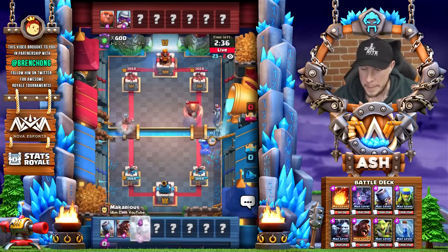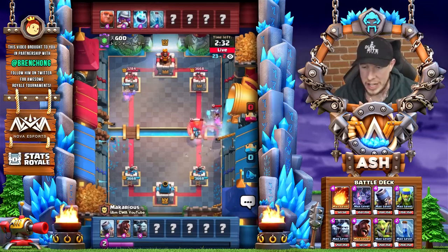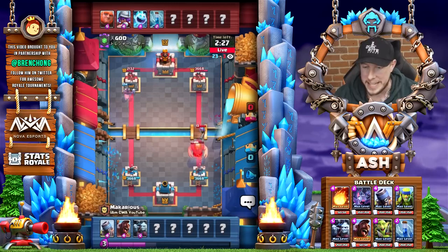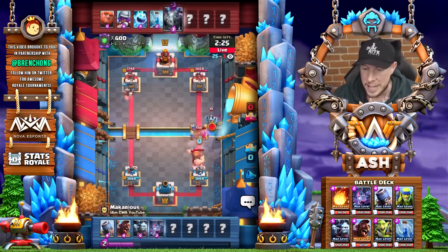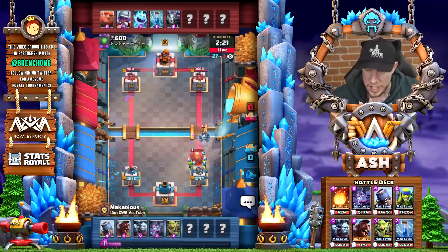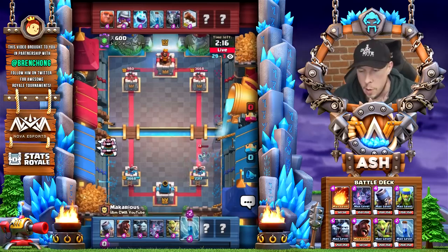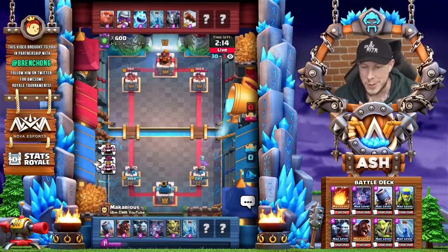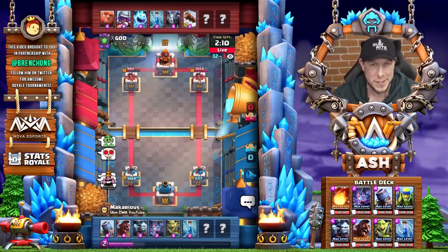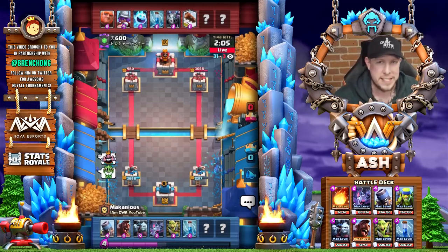It looks like he's playing a giant beatdown deck with musketeer as well, so obviously not giant three musketeers. It looks like maybe a mini P.E.K.K.A. version — like the old-school giant beatdown deck. We attack that left lane hard with the hog rider. He's gonna get a bunch of damage on our tower, we got a bunch of damage on his tower, the log comes down maybe a little bit late there. The zap comes down. So just like that, not even a minute into this live match, we already have a huge damage advantage.